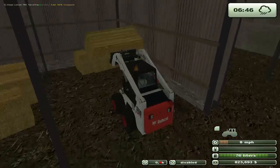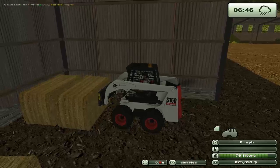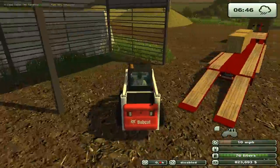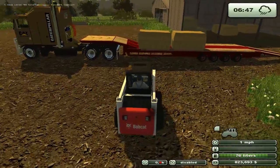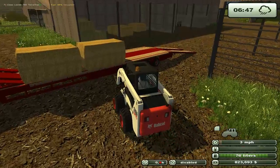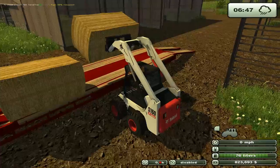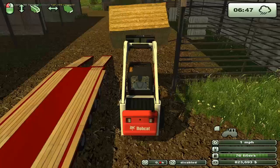I have found the bobcat is easier to control with a controller instead of a keyboard. It's easier to handle because it's not binary — you have the gentle movement that you can give the controller. Unfortunately, I often forget to hook my controller up. Right now what's hooked up is a joystick for flight sims, and that doesn't work very well with farm sim.